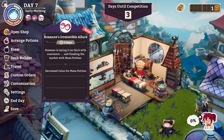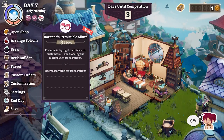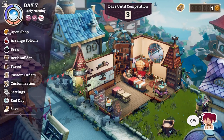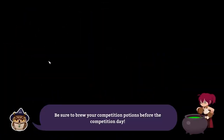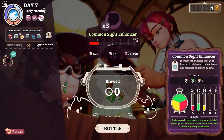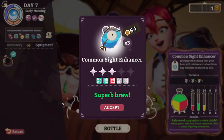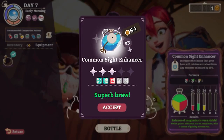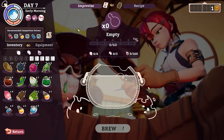The forest is weaker and Roxanne is making it less profitable to sell mana potions — that's fine, we can deal with that. Let's check our brew. We didn't leave ourselves with a one-turn brew, but we have a clean brew. Excellent — common sight enhancer — get superb brew!